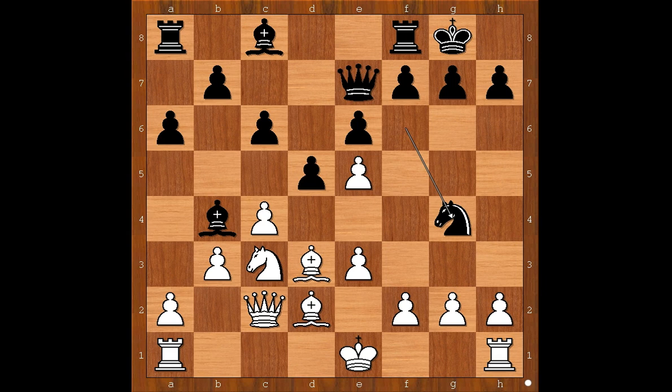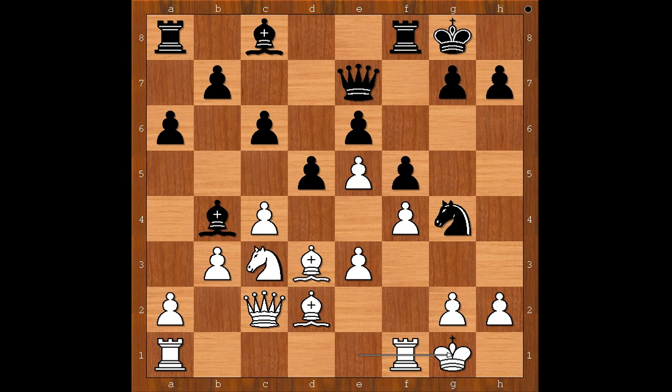White to move. Topalov was choosing between Bxh7 and f4. He played f4. If Bxh7, then Qxh8, Bd3, Nxe5. Topalov played f4, but now f5. If pawn takes pawn, Nxf6. If castling, then Bc5. So Topalov played g3.